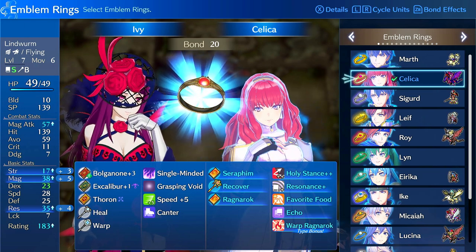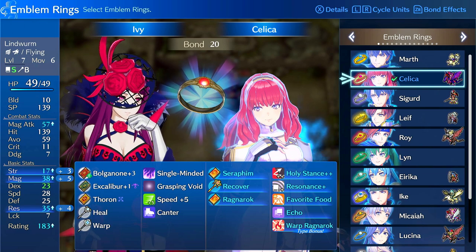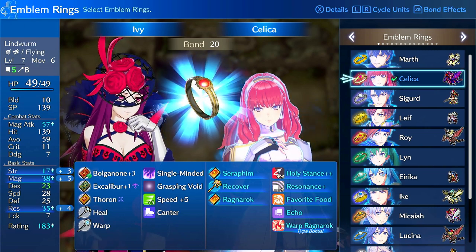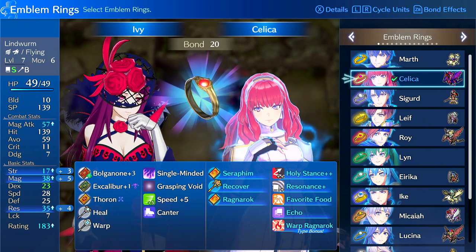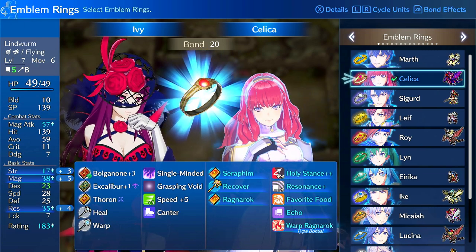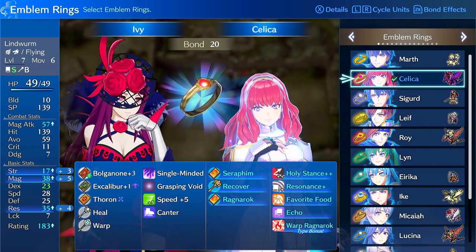She can be run on non-magic units, but the plus five magic at bond level 20 is best in my opinion. At bond level 1 you have plus one strength and res, plus two magic. At bond level 13 you see a huge increase: plus two strength, plus four magic, plus three res. At bond level 19 you have plus three strength, plus five magic, and plus four res.